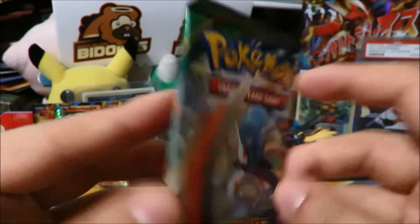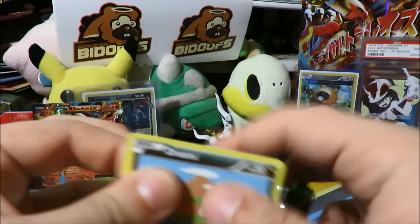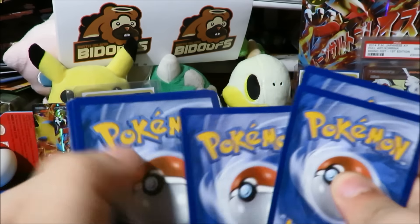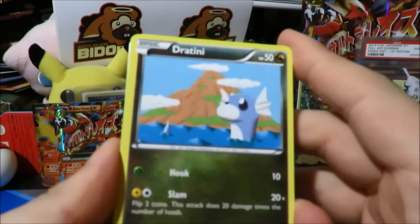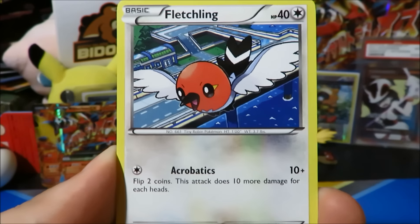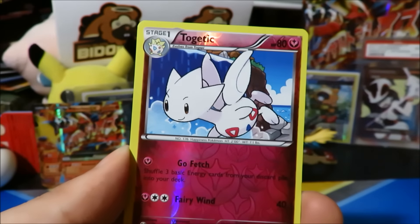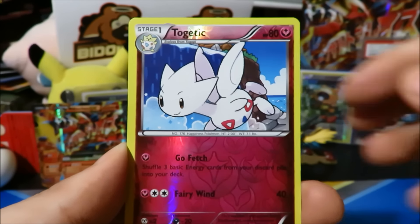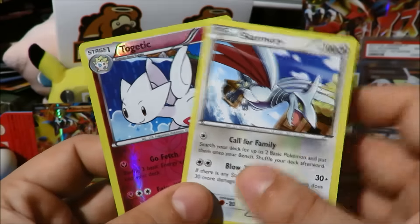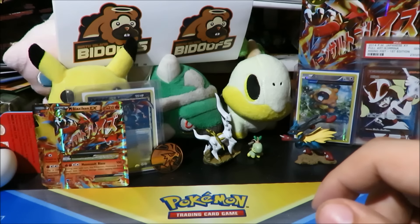Next up, another Roaring Skies pack with Mega Rayquaza on the front. We got Sentret, a Natu Ancient Trait, Wingull, Bagon, Mega Turbo, Tropius, and a Togetic reverse — very cool. And the rare is a Shaymin — weird, I thought I pulled one of those earlier. So Shaymin rare, which was just the reverse in the last pack. Not too bad.